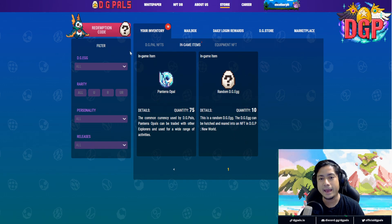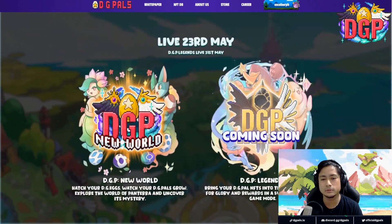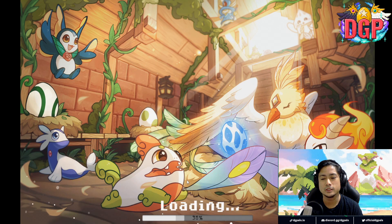If you want to go back to the game — the New World — you go click on DigiPals right there and just scroll down. Scroll down and click DigiPals New World or DGP New World. There you go, and you get sent to the magical world of Pantera. It's going to be loading within your browser, so make sure that you're loading it on PC.